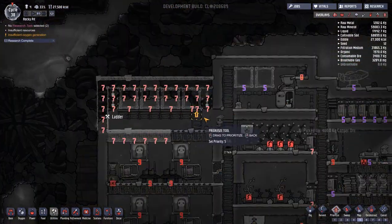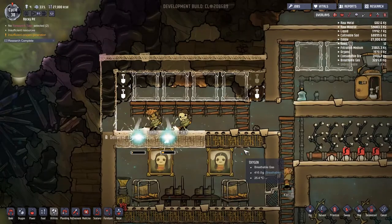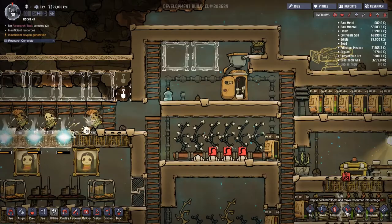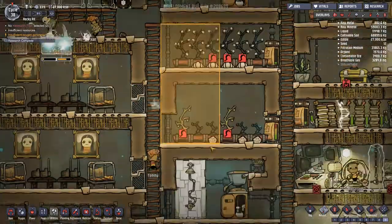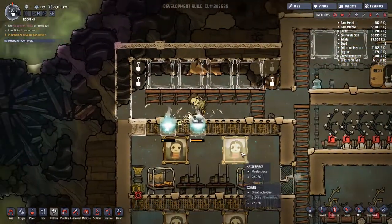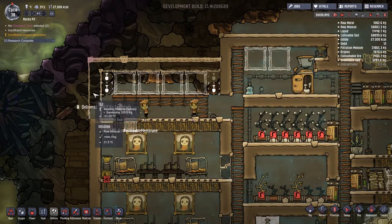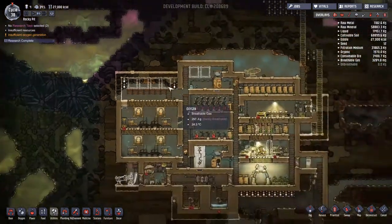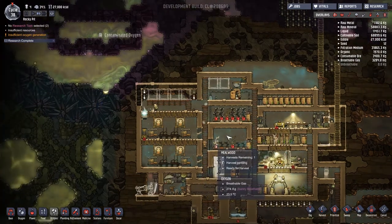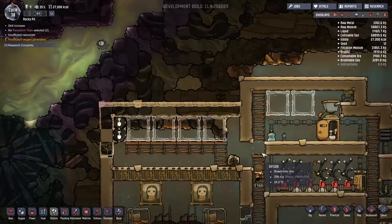Hopefully these should be the highest priority jobs we have. The actual highest priorities are things like food and oxygen. The harvesting should also be super high priority - I keep putting harvesting at priority nine, but it turns out it's not actually the highest priority job. I assume there is a hierarchy of jobs starting with digging and building and finishing with sweeping and harvesting.